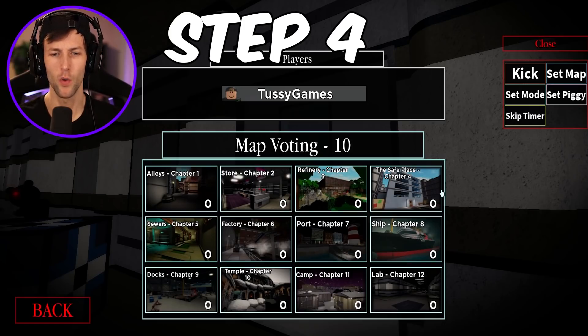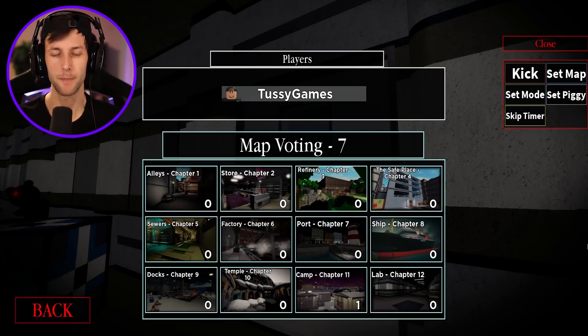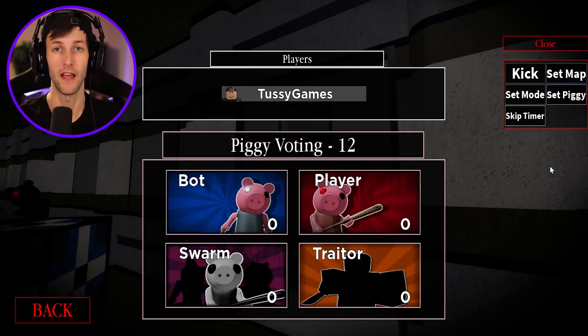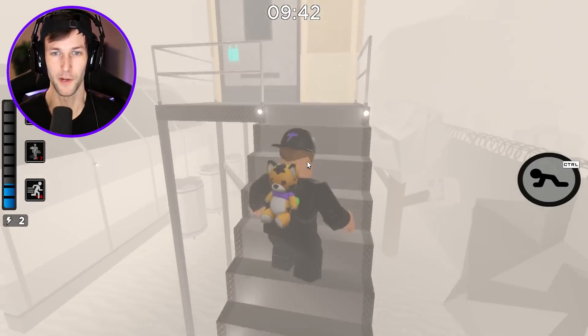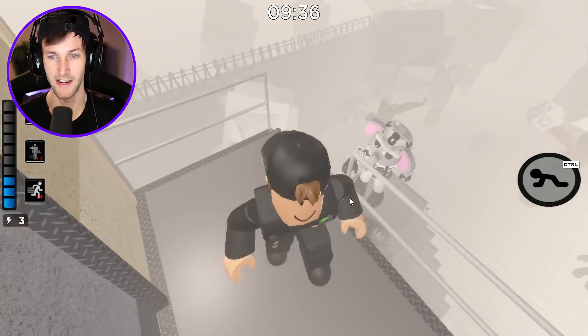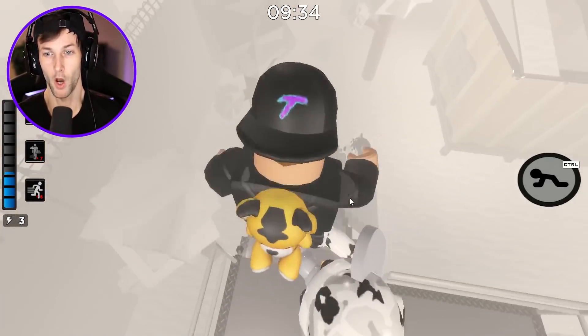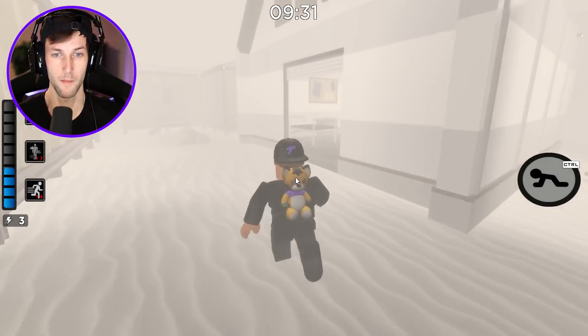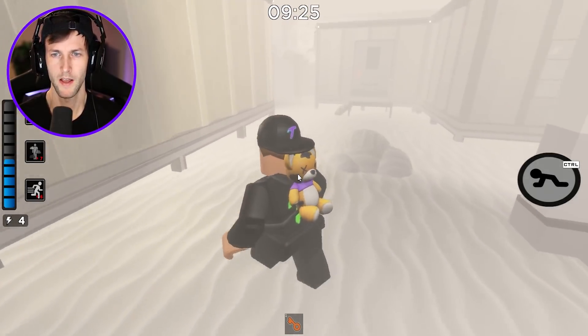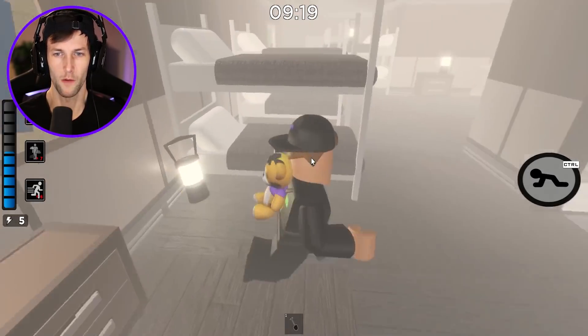Our step number four is that we want to go to the camp chapter 11 map and choose swarm mode. It's very important — you've got to have it on swarm mode. We're going to be looking for the blue key so we can unlock the blue door, which has the first keypad in it, and we've got to type in a couple numbers. Here we go for the camp map. It's very important that we open up this blue door that has the key code. We are in the camp map and we need to get that blue door unlocked so we can type in the code, but it is swarm mode, so it might be kind of tricky.